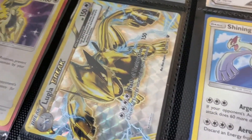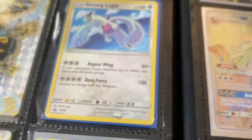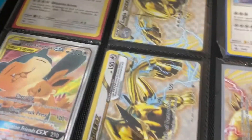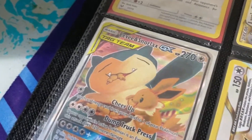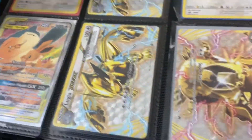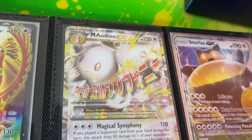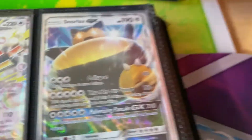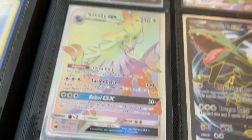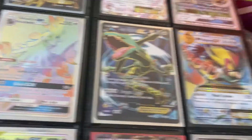Lugia Break, Shining Lugia — I know that's a pretty good, cool card. Good and expensive. We got Eevee and Snorlax GX Full Art Tag Team, we got a Lugia Break, we got a Raticate Break, we got a Ho-Oh Break, we got a Mega — I don't even know how to say that. We got a Snorlax GX.